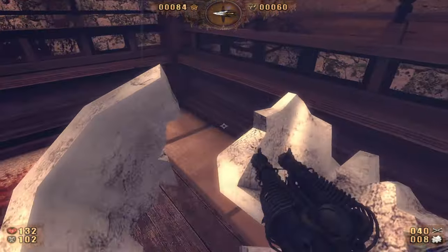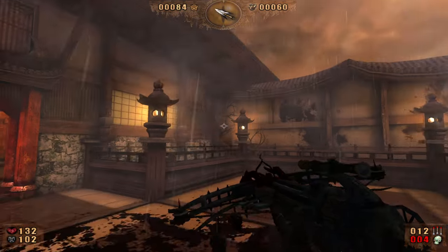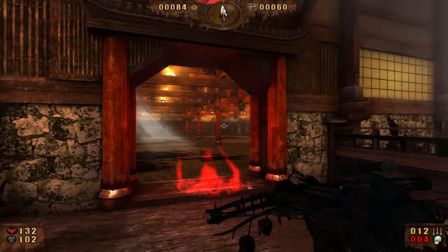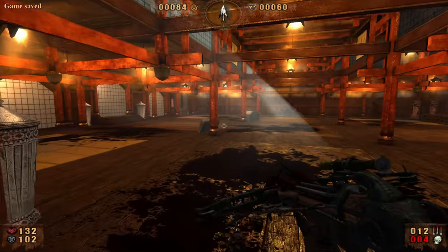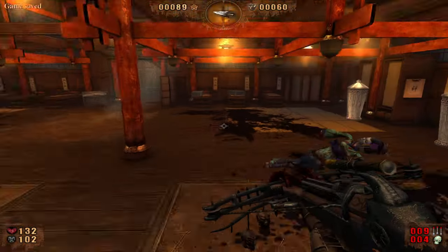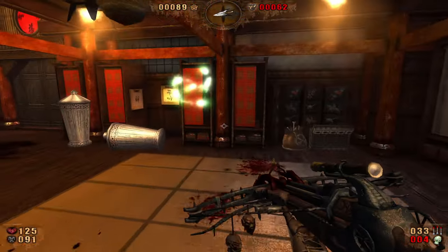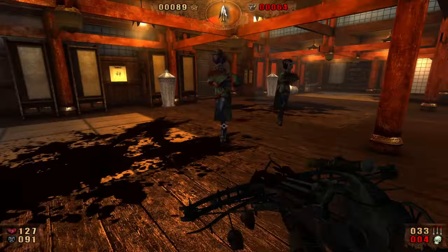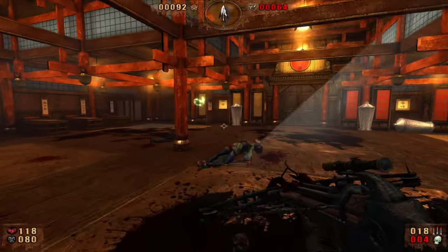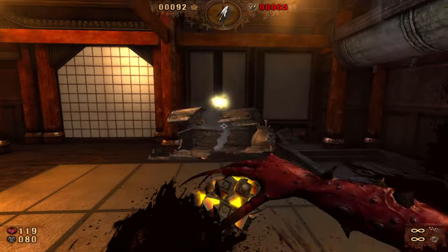There's some arrows — not a lot, but some. I run out pretty quickly because some enemies I miss, and plus this thing has a pretty quick fire rate. There we go, there's some more. Oh gosh, looks like they just have fans but there's blades in those fans.